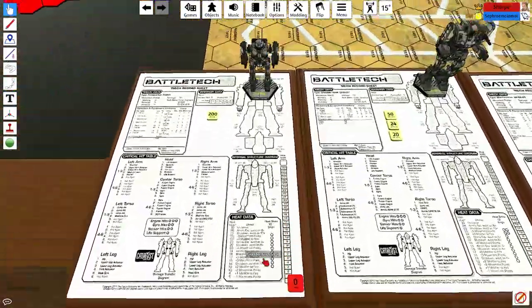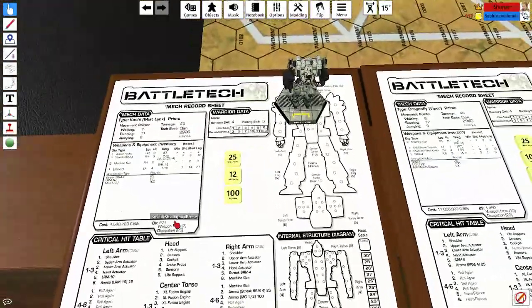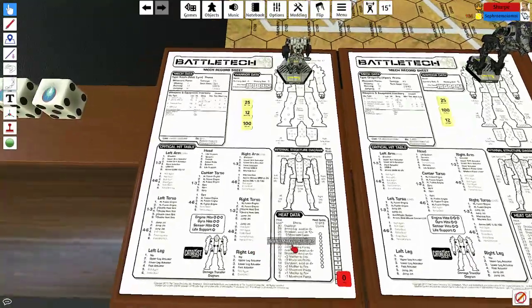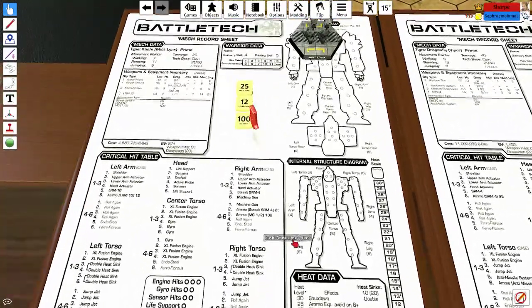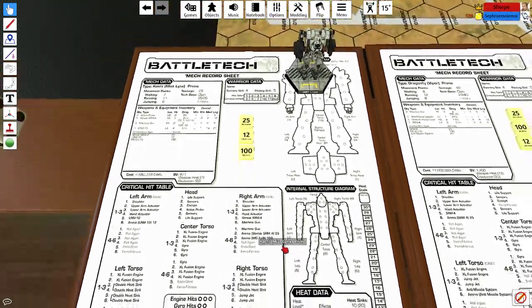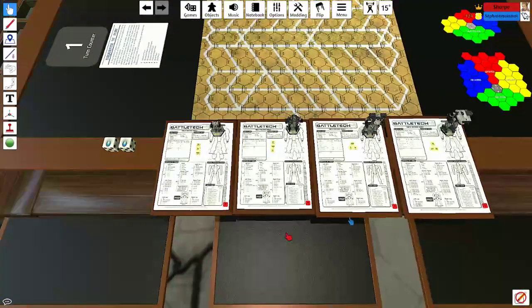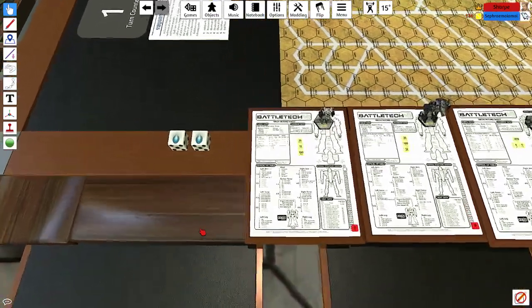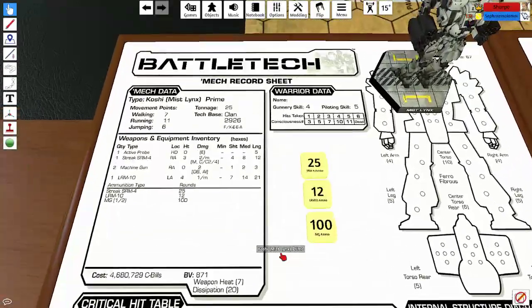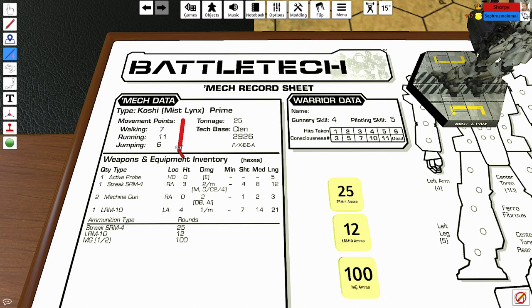Let's start going through the basics. Coming over to one of the Clan sheets — we have a record sheet, familiar to anyone who's ever played any kind of RPG. It gives you all the information about one of your units; each side has four units. On each of these sheets you've got some very basic information. You can see your movement points based on what type of movement you want to use. If people have played the video game, this will make sense to a degree.